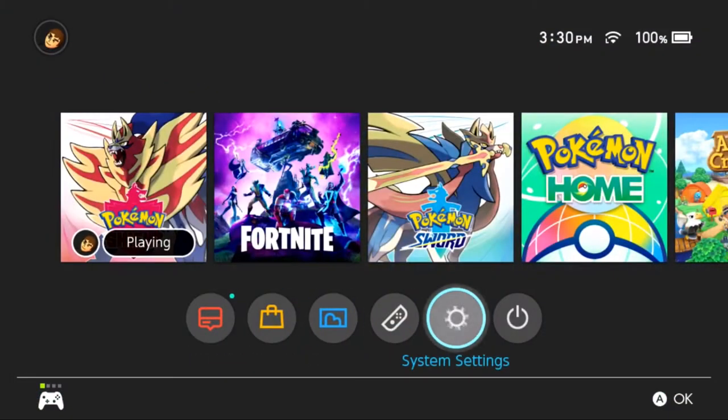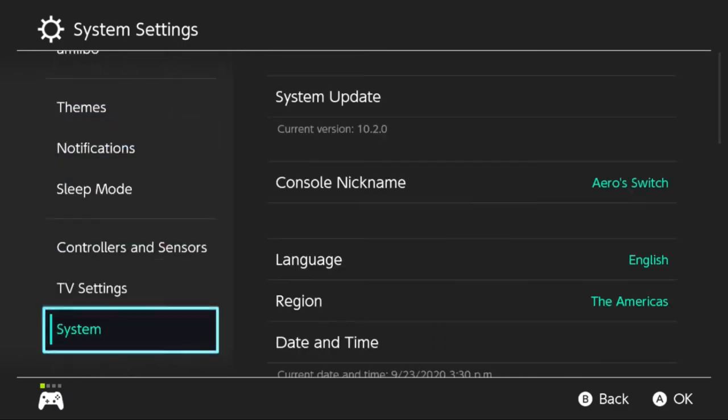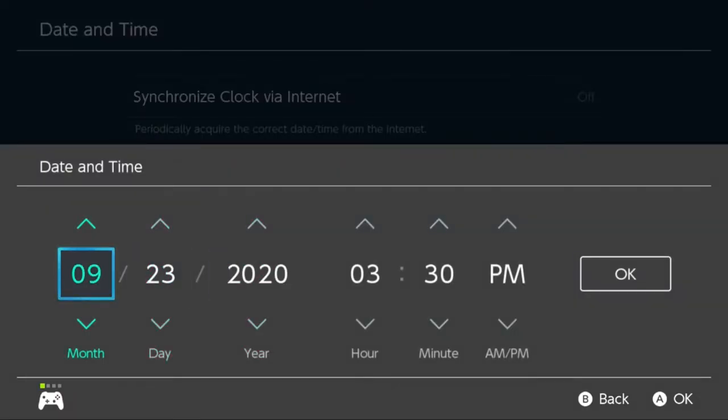Start off by flying to the train station in the Fields of Honor, go to your Switch system settings, and change the date and time to September 23rd, 2020.